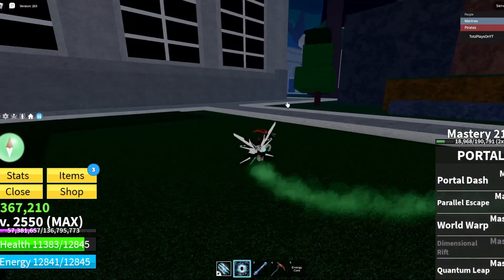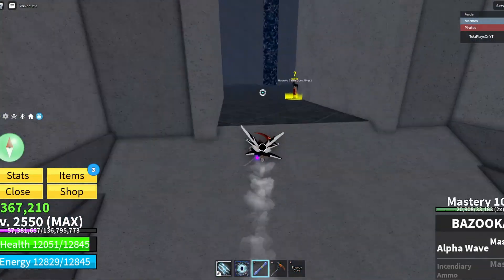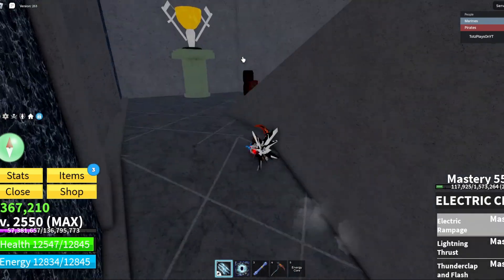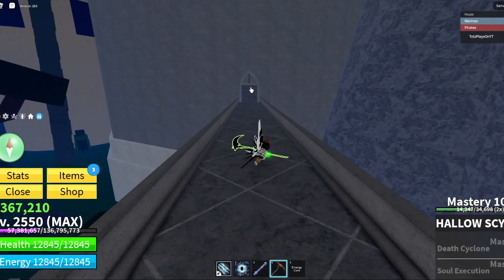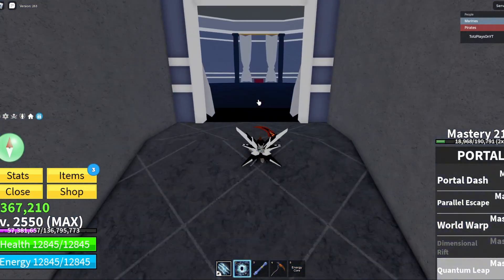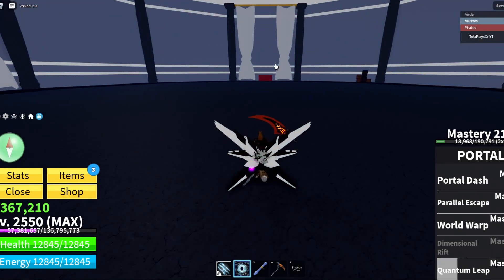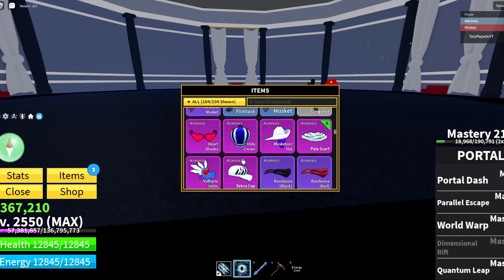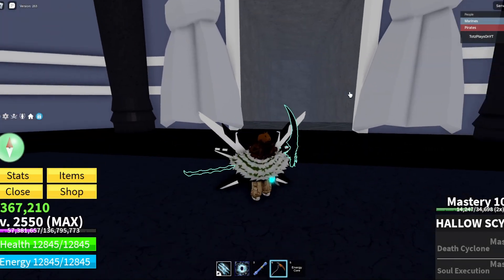Then you go over here into the building, come up these stairs, walk through this door at the top, and right in here is where the boss will spawn. The Soul Reaper spawns right here — all you have to do is kill him. You have a 100% drop chance of getting the Holy Crown and a 5% chance of getting the hollow scythe.